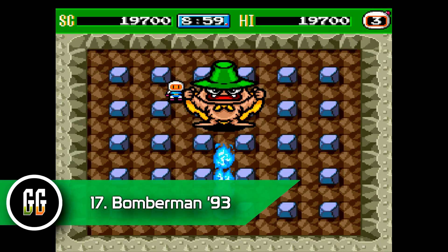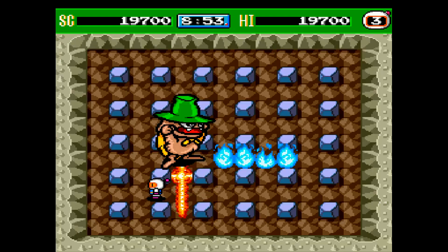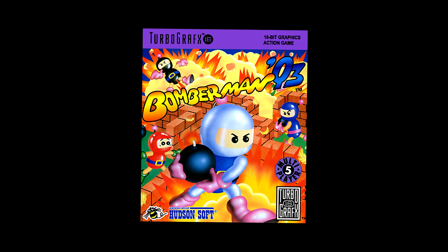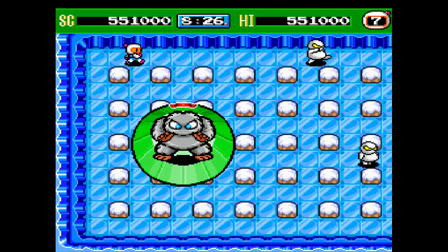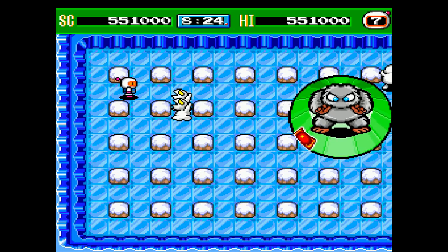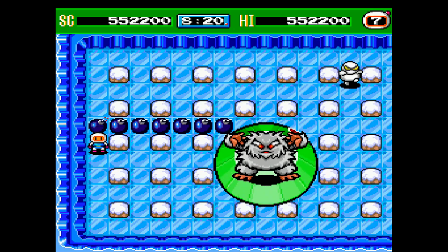With Bomberman being one of the most quintessential Hudson licenses, I think it's fairly obvious that we're going to get it on the mini, and that's a good thing — who doesn't love Bomberman? They could go with either Bomberman '93 or the original Bomberman, and I think they're both fine, but '93 probably holds up a little bit better for modern players with all the variety that game has, so I would say let's go for that one.